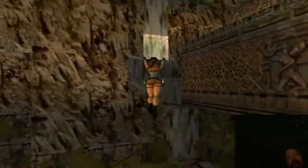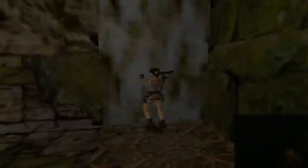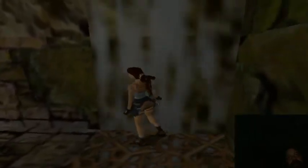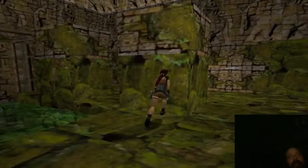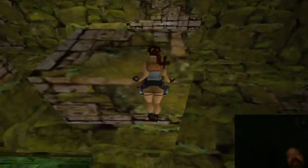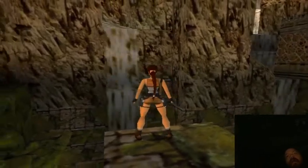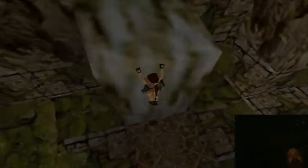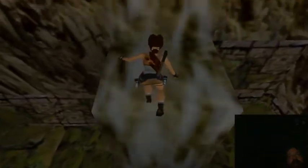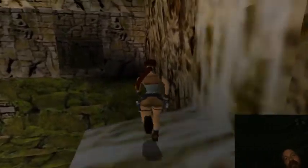I think that ledge is too high for Lara to jump — yep, it is. So I believe what I can do is do a running jump and grab that ledge of the waterfall. Despite the water having a pretty fast flow, it doesn't knock Lara off. So from the waterfall ledge, she can jump to this next ledge.